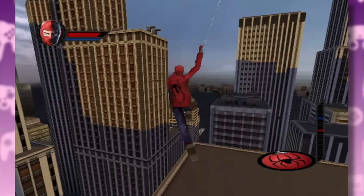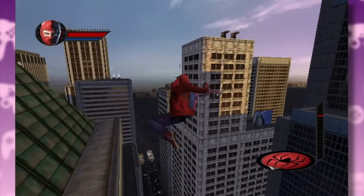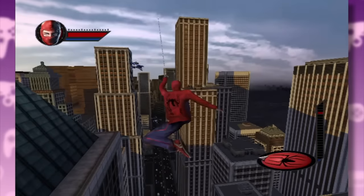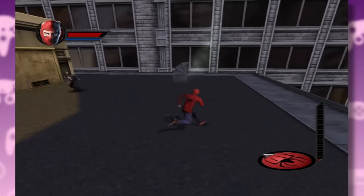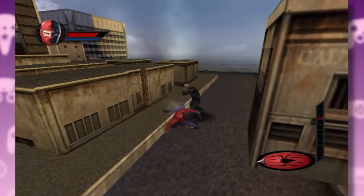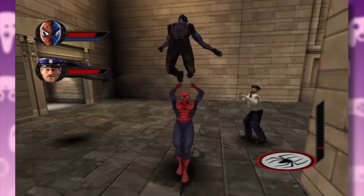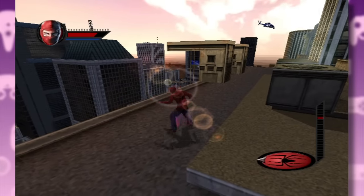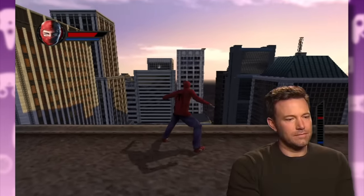You're technically web-swinging onto the sky, but who cares? Two decades later, the controls do feel wonky. For example, pressing up and down on the analog stick is literally used to raise and lower Peter's altitude, plus the camera kind of does whatever it wants. The combat is a bit better though — Spidey's moves arsenal is loaded with a bunch of different combos which you can unlock as you progress through the game. Spider-Man doesn't have the same no-kills policy as Batman.